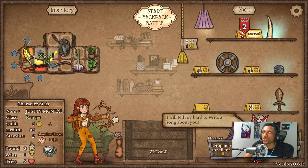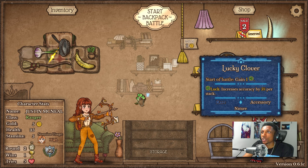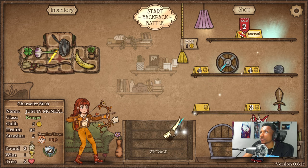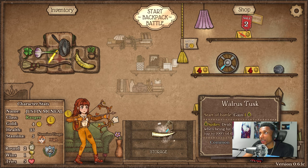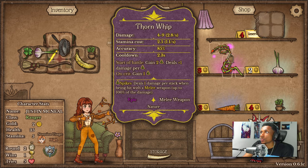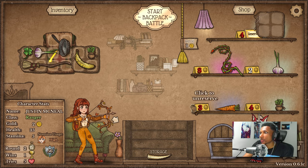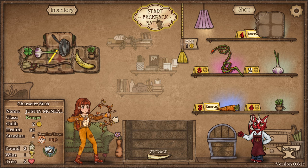Now we can get ourselves a shovel. I'm not one of those double-shovel guys — I'm gonna rock single shovel because I have dignity. I definitely need that, it's gonna be super duper important. I could also get the carrot because I feel like it could be pretty solid early, so we'll do that.